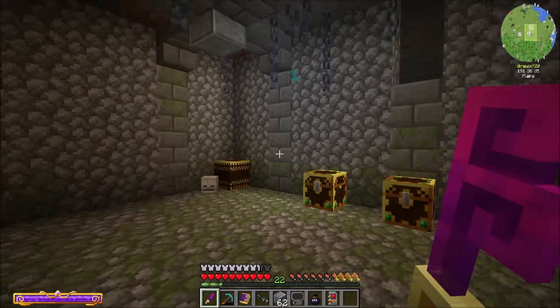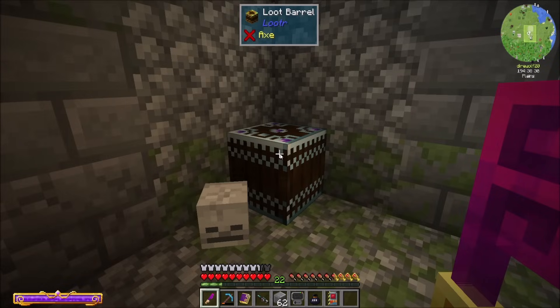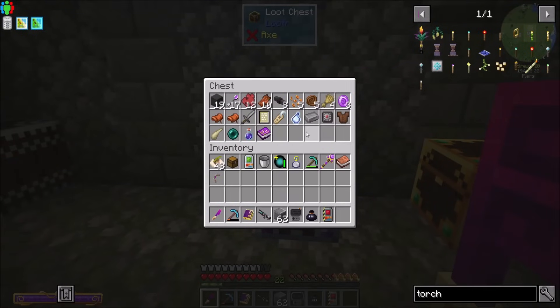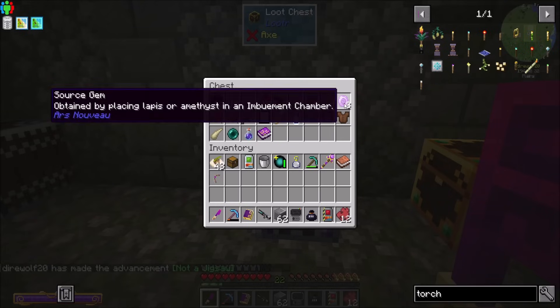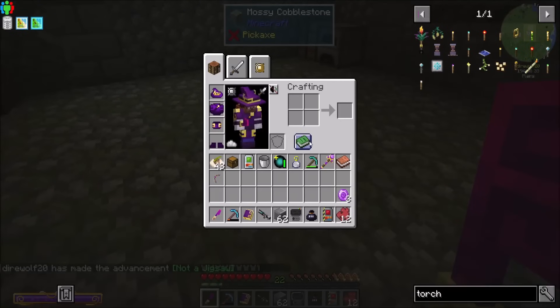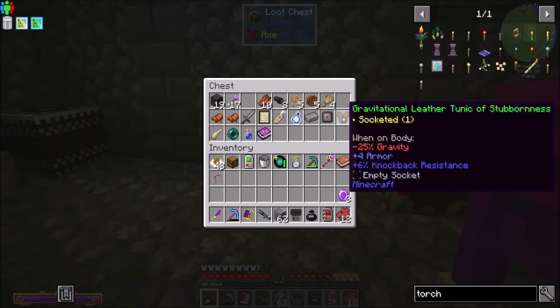Hello everyone, this is Diable20 and welcome to episode 28 of Diable20's Let's Play series. That's terrible loot, isn't it? Last episode we wrapped up and I was getting ready for this episode and stumbled upon a thing. Figured I'd loot it on camera. Found one of those vanilla dungeons - there was a zombie spawner in the center. I already picked it up and dropped it into the AE system, so that's cool.